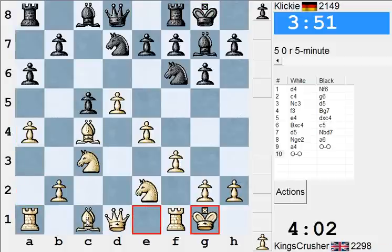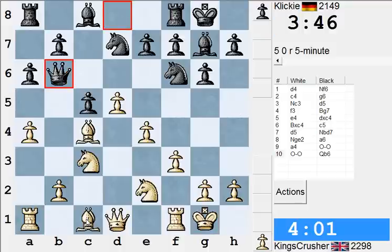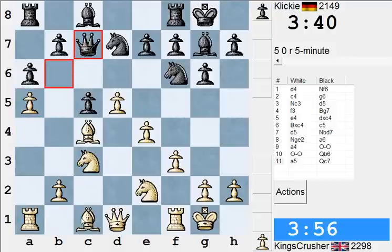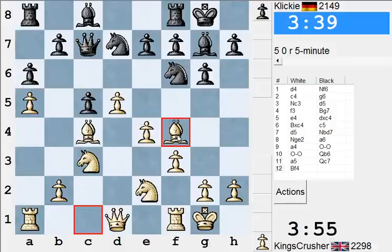Although Nxe5 does look like a pain. A5 free of charge, Qb4, Ra4 — trapped the Queen, isn't it? Right here, another move free of charge. Bf4 looks useful anyway. Gives me Qd2, I'll exchange off these bishops.